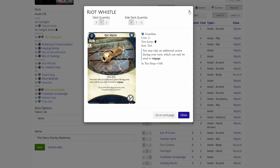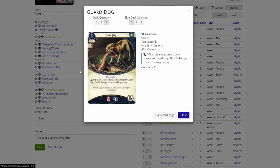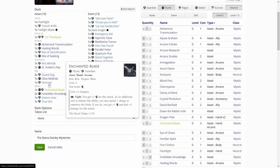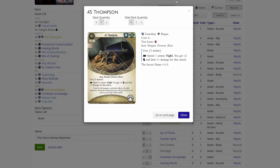Riot Weasel — I think this isn't that useful. St. Hubert's Key — it's a heal, so never mind. Well, it's a good card, maybe. Guard Dog times two — at least something useful. Olive McBride — we can put Olive into the basement to boost our Willpower. Venturer — not that useful, but we could use Venturer to boost bullets onto the .45 Thompson.